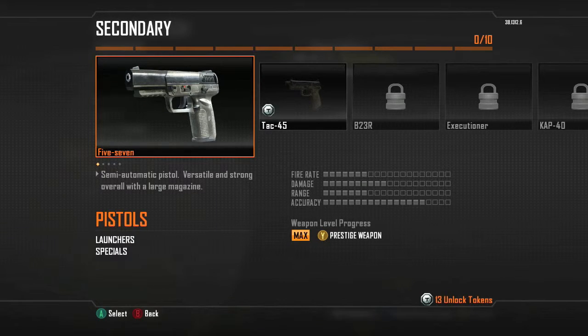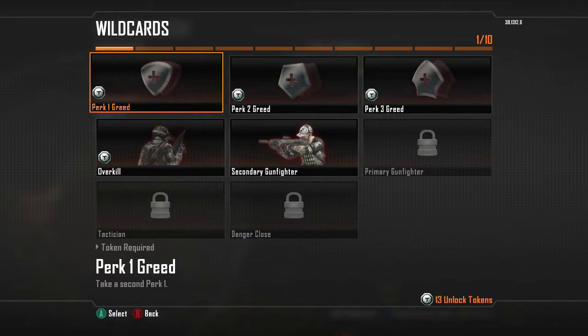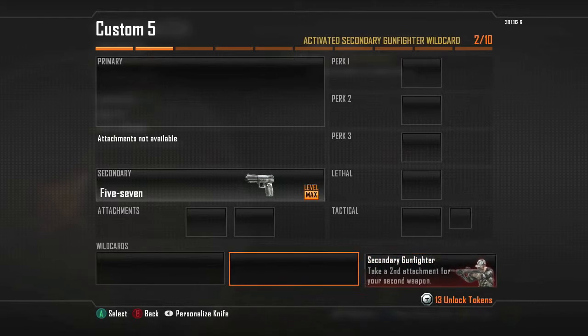What you want to do first is jump over to your secondary, go to your pistols, and put the 5.7 on. You're going to automatically want to go over to the secondary gunfighter.